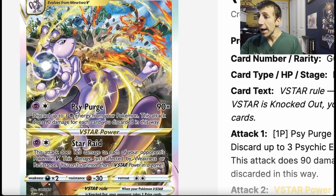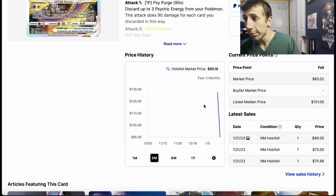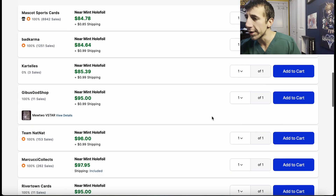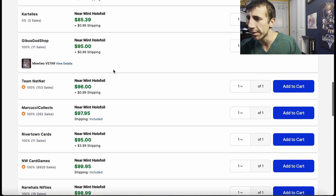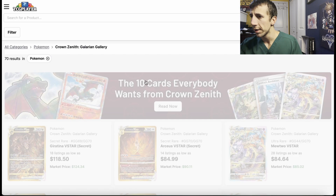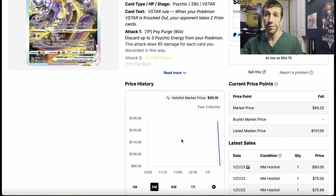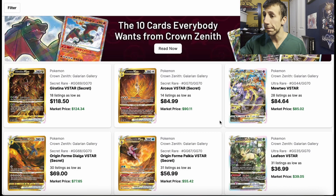This next one — everybody needs this one. This is the other point of view from the Charizard Ultra Premium Collection where it was Charizard going at Mewtwo. This is Mewtwo going up at Charizard — you have to get this card. This one is going down, getting ripped open — from $130 down to around $95, or you can get it for $85-86 from smaller sellers. This is definitely one to watch. If it keeps getting ripped open and goes down, at some point it will stabilize and go back up over time.